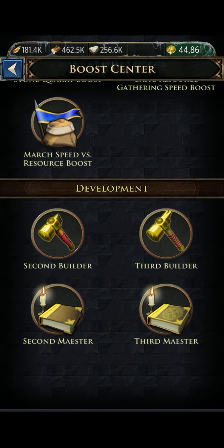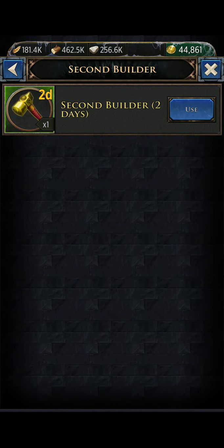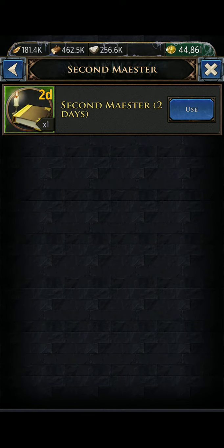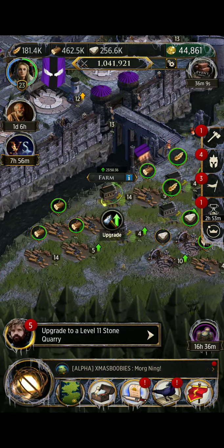Under development, if you're using a second or third builder or maester, you'd see a timer here. I have a second builder I could use for two days in my inventory. The third builder always has to be bought for 500 gold, same for the third maester. But a second maester I've also got ready to use straight from my inventory — that's what this button is for.